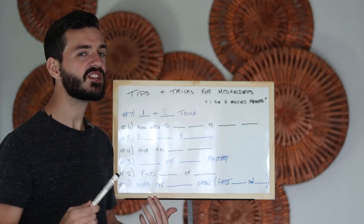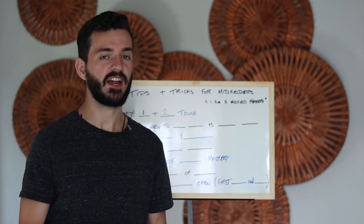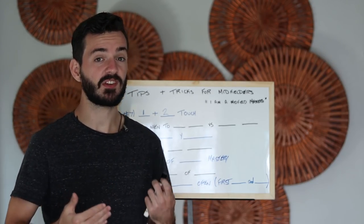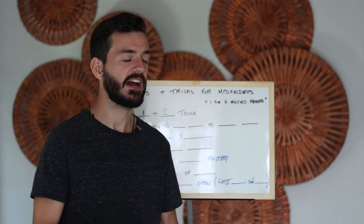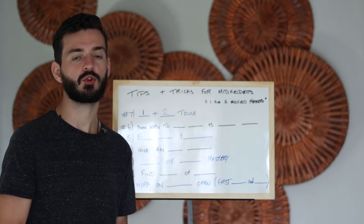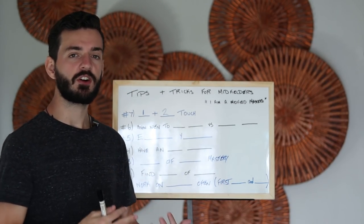You're going to take one touch to maybe turn into space before you're closed down and need to pass it off. You're not going to be taking multiple touches all of the time in the midfield, so you need to make sure you're designing your training around one and two touch. You can do this against a wall. If you really want to master one and two touch and skills for midfielders, check out my new course, Passing and Receiving Mastery — it was just released and is still at launch price, so you can get it at a discount. You need to master this area because if you don't, you're going to miscontrol passes, turn into trouble, slow the play down, and you can't be dangerous on the counter.